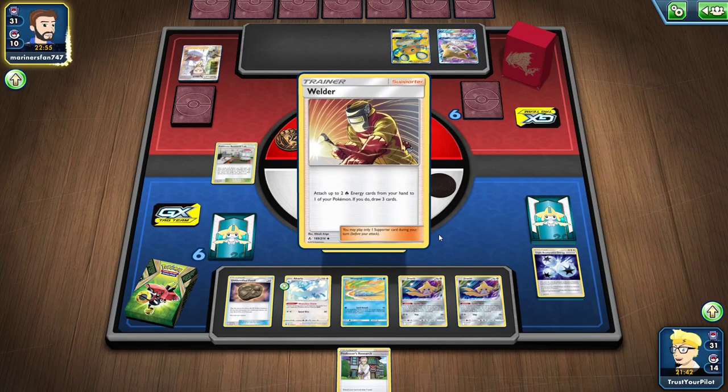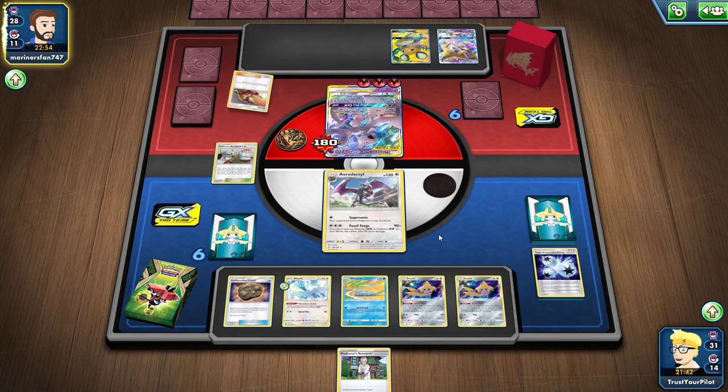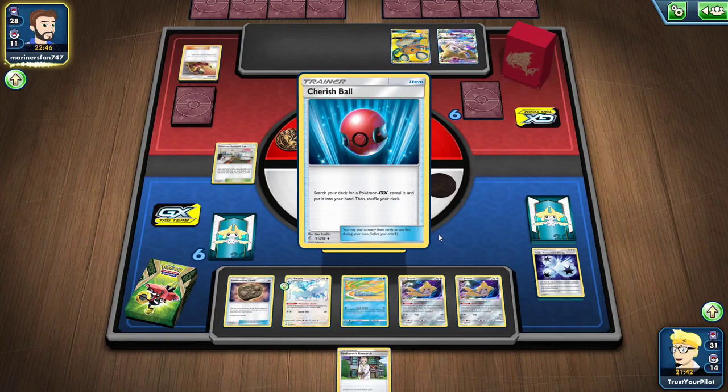I'd rather take two knockouts than three knockouts. If I knock out Mewtwo and Mew now, I only need one more three-prizer KO versus needing three knockouts if I go for the Jirachi.